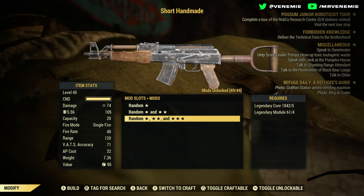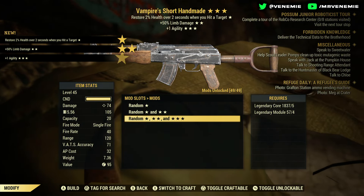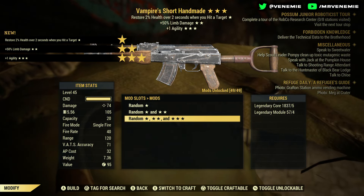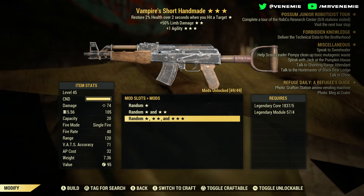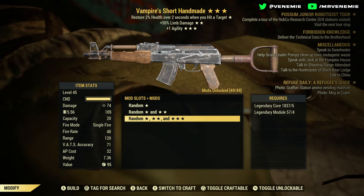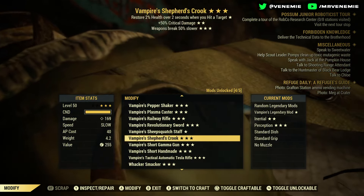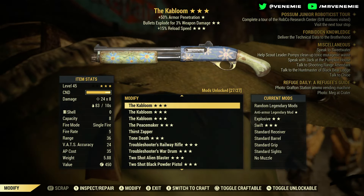Coming on to the next one: Vampire. Plus one agility, plus 50% limb damage. Quite nice — I do love Vampire weapons. I actually have one or two that I main. I know full fact if I was to give that to somebody they'd definitely be happy.